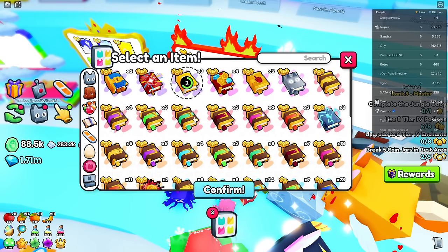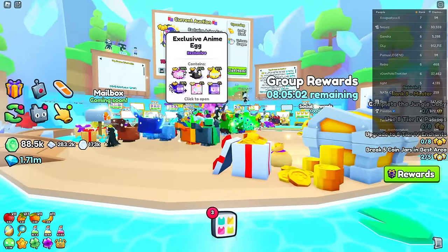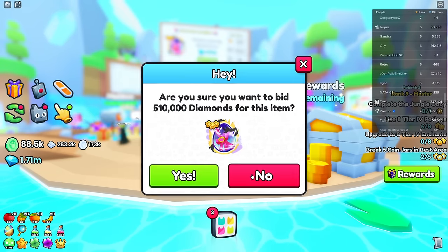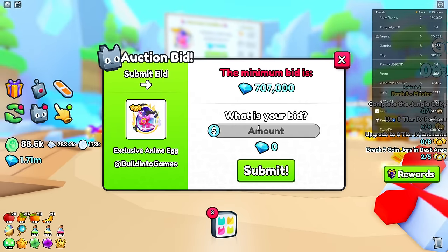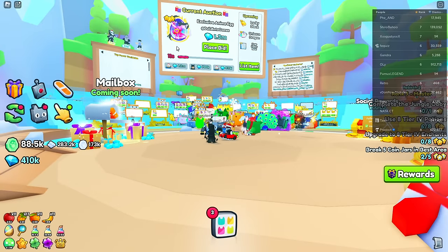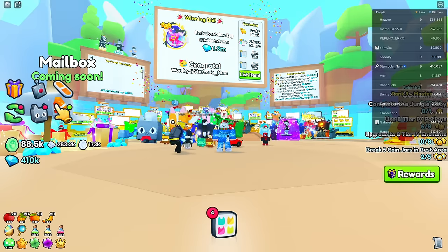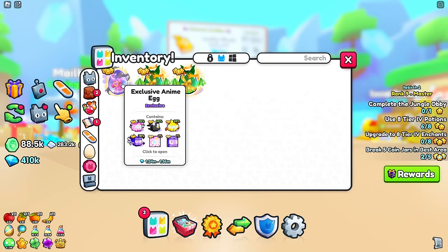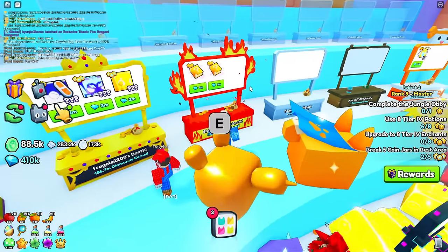I'll sell it for a million — people can probably flip it for more but I'll do the favor. Wait, he's selling an exclusive anime egg for 500k. Let me buy it. It's going for 700k, and I bid 1.3 million — I don't know why I bid so high, it's probably not worth it. There you go, Preston, enjoy the gems. And it automatically set the RAP so that's actually good.